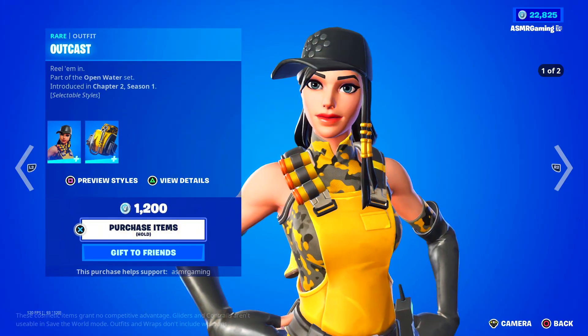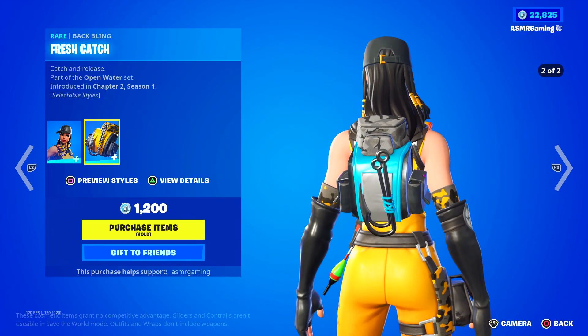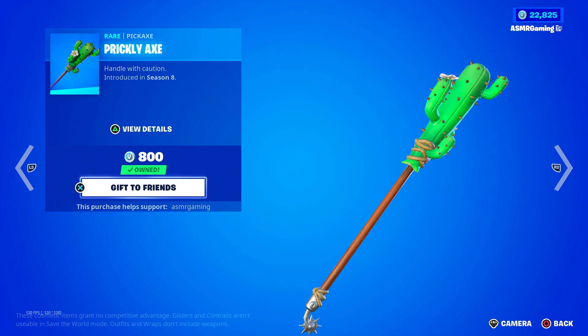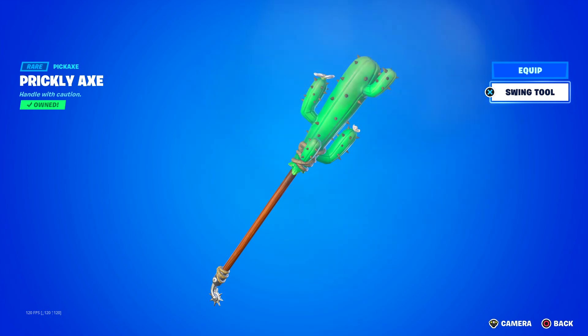Here we have the Outcast skin — reel them in. Two different styles, comes with a Fresh Catch Back Bling — catch and release. If you're a fan of fishing, this is the fishing Fortnite skin. Here's the Prickly Axe — it used to be rare at one point, I actually owned it when it was rare, but it comes back like every month now. Handle with caution. Still a really awesome design though. It doesn't have a special animation but the sound it makes is pretty unique.